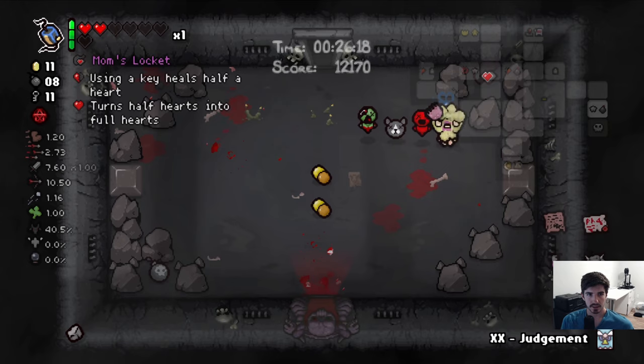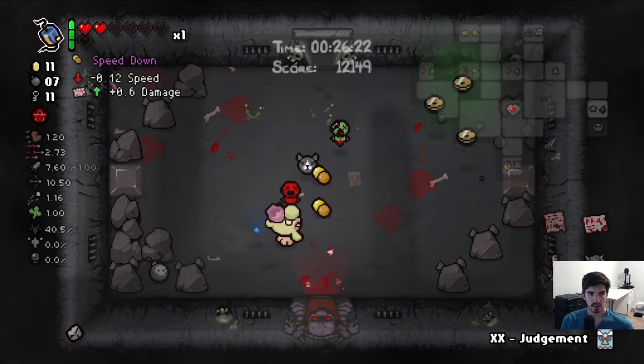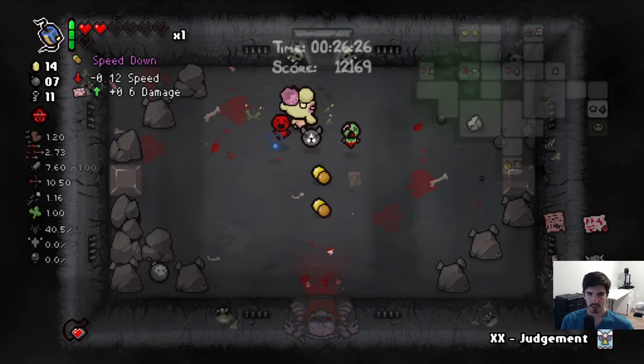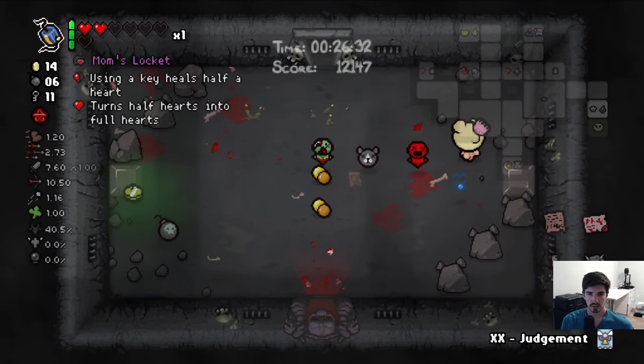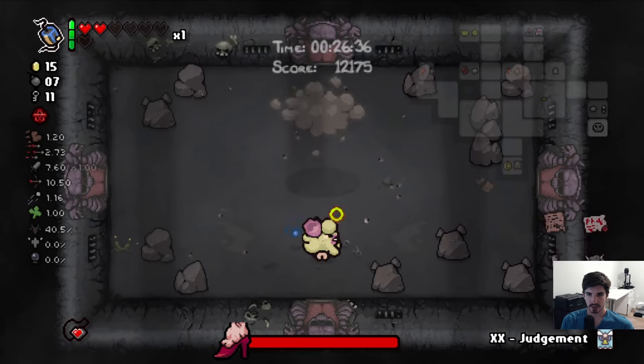What is this one? Using a key heals half a heart, turns half hearts into full hearts — sure. I don't think we want speed down, that seems a little much. Let's hold on to it while we break these rocks. We got an extra coin out of it. Alright, full send — let's do it.